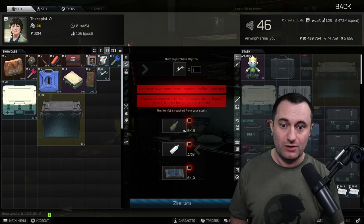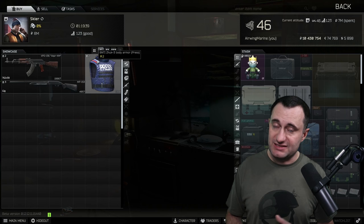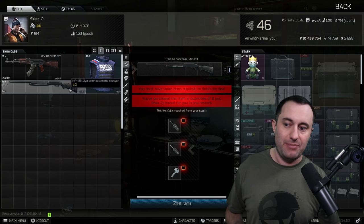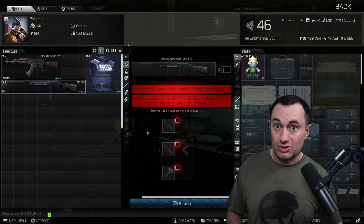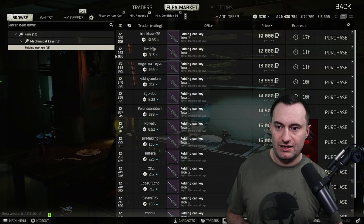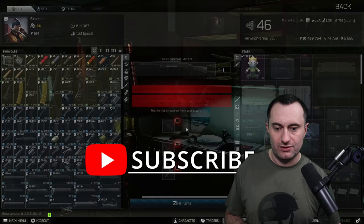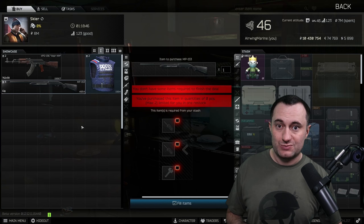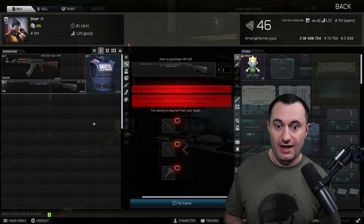Over at Skier — he's not really known for the best barters, but he has a couple that change up your gameplay. The first is the MP-153 shotgun. At loyalty level 1 you can't buy this from Jaeger yet since that requires his loyalty level 2. You can barter three keys — a folding car key and the Shashka key — to get yourself an MP-153. Even buying the keys off the flea market costs about 30k, and you get 100 out of 100 durability without worrying about missing parts.